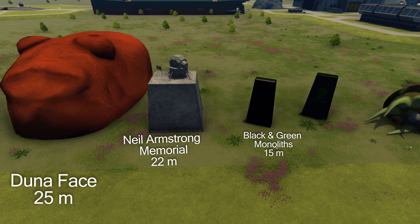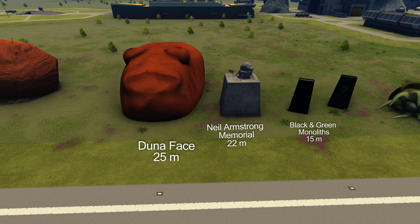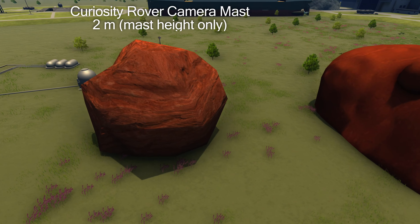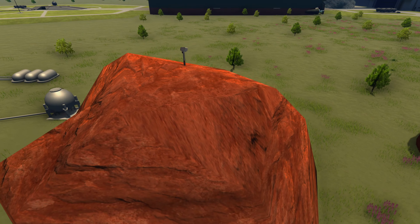We have a monument to Neil Armstrong on the Moon. On Duna, we can find the arm of a rover sticking out of a huge boulder — I'm not sure why it is.